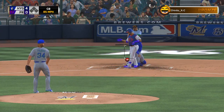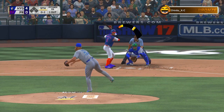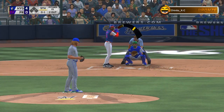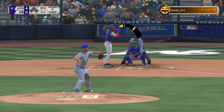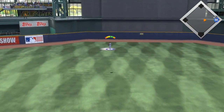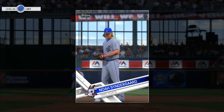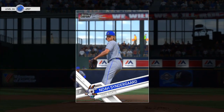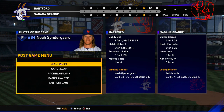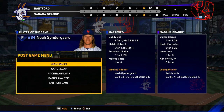First batter up, he strikes out on a nice curveball by Noah Syndergaard — his pitch count is at like 60 pitches, which is pretty crazy. Billy Hamilton up next, strikes out on a curveball as well. This guy was swinging way too much — that is a cardinal sin in online for sure. Then Kiermaier Jr. gets into one pretty well, but not good enough — a pretty routine flyout to Melvin Upton Jr. in center field. That ends the game at a 4-0 victory for us. Noah Syndergaard absolutely dominant — nine innings, only giving up three hits, with eight or nine strikeouts.